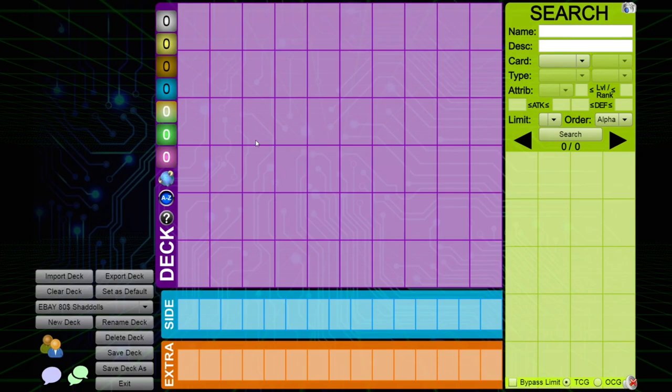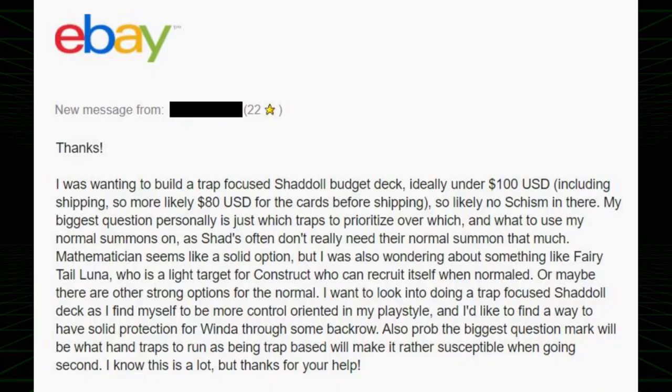Let me know in the comments below if you want to see more. I'm going to post the customer's request as a screenshot somewhere on the screen so you guys can keep reference on it, but I'm just going to read it out before I begin. I was wanting to build a trap-focused Shadal budget deck, ideally under $100 USD, so more likely $80 USD for the cards before shipping, so likely no Schism in there.